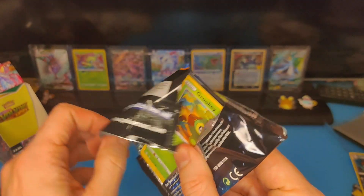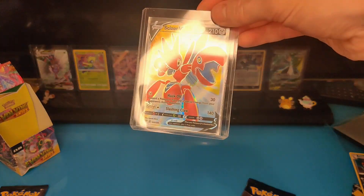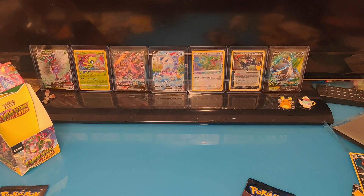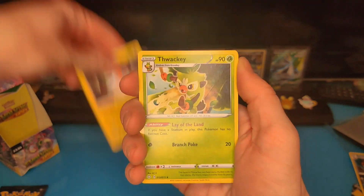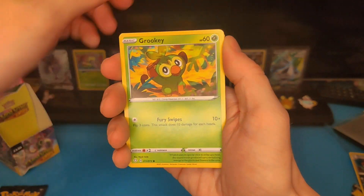Much better than my Swedish Celebrations box, which was not ideal. I did however pull this absolute beauty from a Darkness Ablaze pack - apologies, I can't speak, I'm going too fast - which was very nice. That was the only pull I got from my Swedish box, so it was pretty unfortunate. I opened four packs from a Dark Sylveon V box I got in Stockholm and literally all I got was that, plus Flying Pikachu V-MAX - no classic card, so I was super upset.